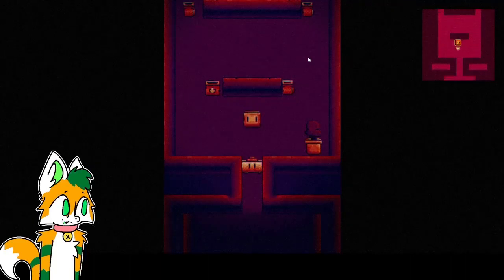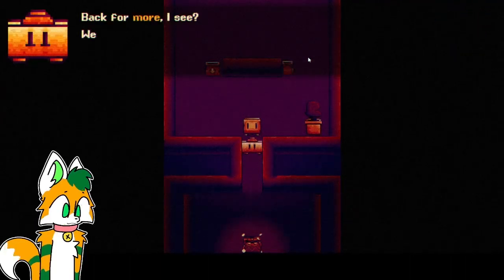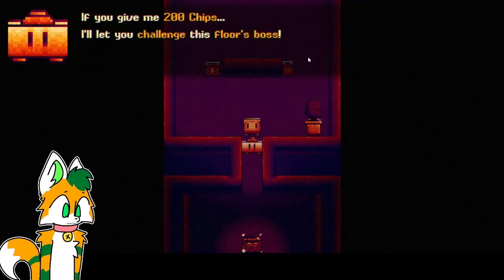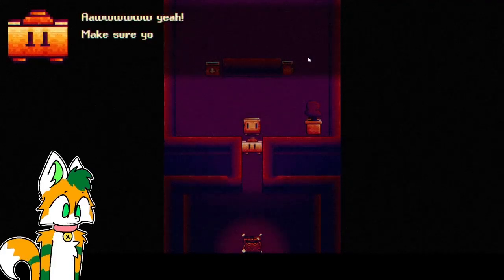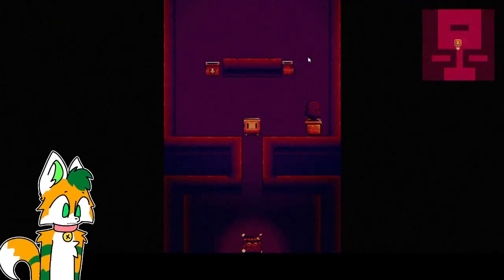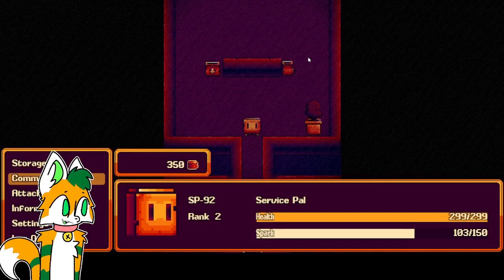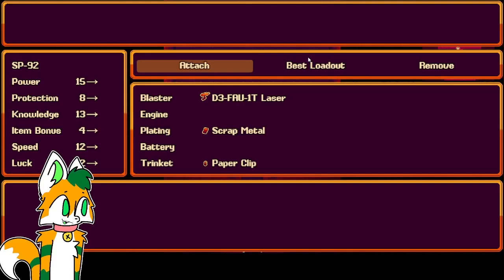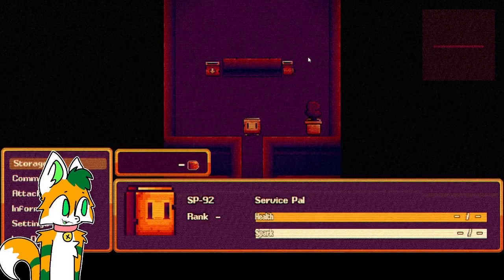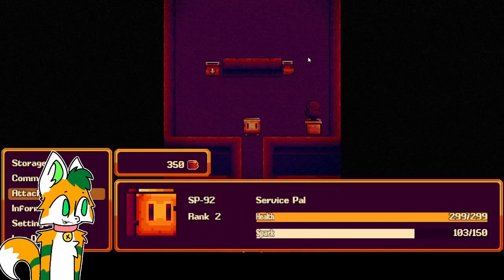Let's get into where we kind of left off in version 1.1. 'Back for more, I see. Let the games begin.' 200 chips. I have 103 spark — 150 now though. I want that stuff.